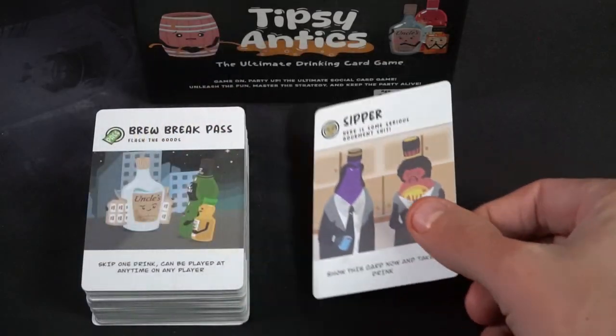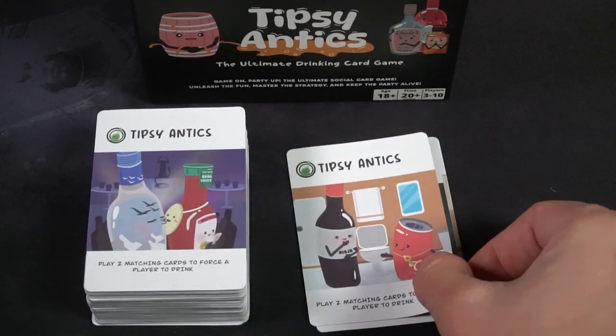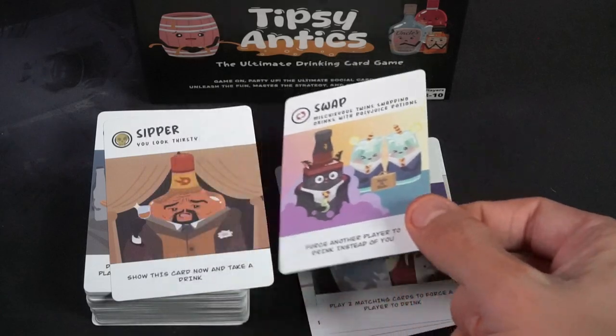In Tipsy Antics you're going to be drawing cards from a deck, enacting actions — either drawing a card or playing a card and drawing a card. The game ends fairly simply when somebody grabs a leaking cask card equal to the number needed based on player count. With four players, four of those cards end the game. All the while you're enacting actions, unique mini-games, and events that all involve drinking.